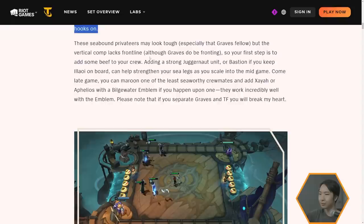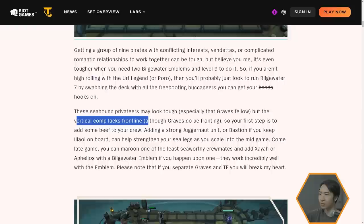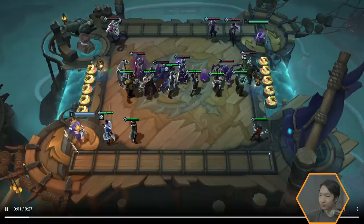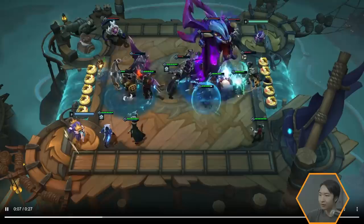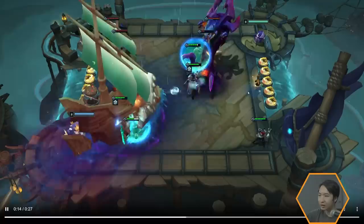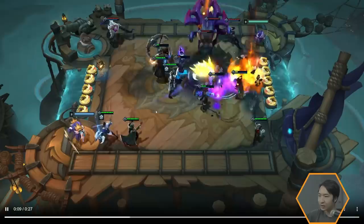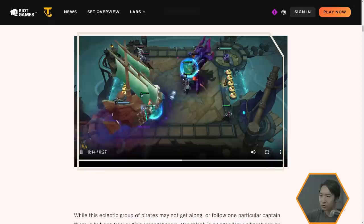The vertical comp apparently lacks frontline, so we probably have to add someone else in. Miss Fortune was listed as a Strategist, so if Jarvan's still in the game that'd probably be a good pick. They're also talking about juggernauts. Looking at the abilities, we have Twisted Fate and Miss Fortune in the back, Shen as the main tank.